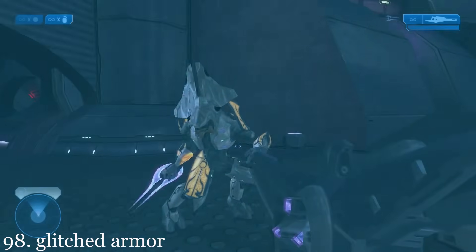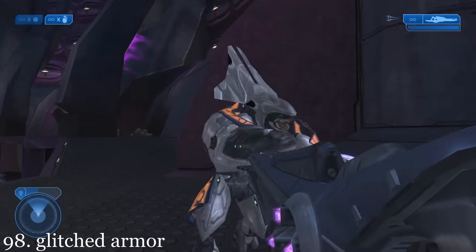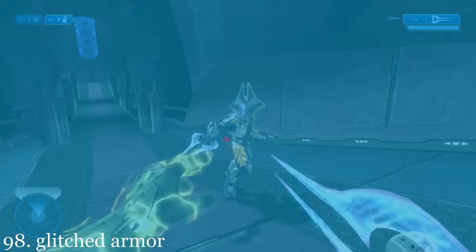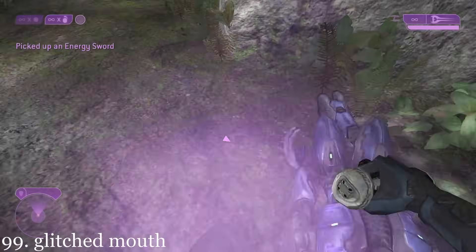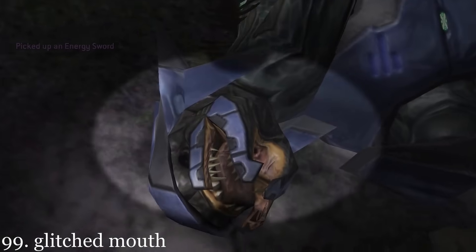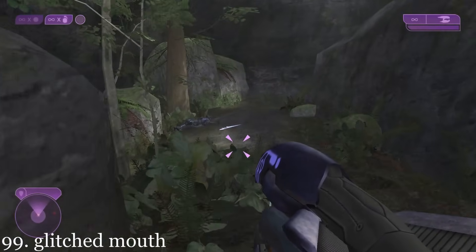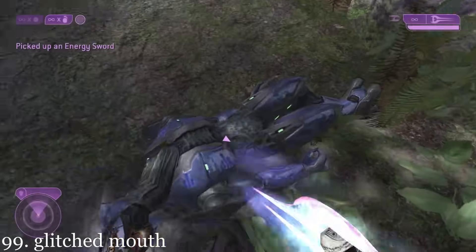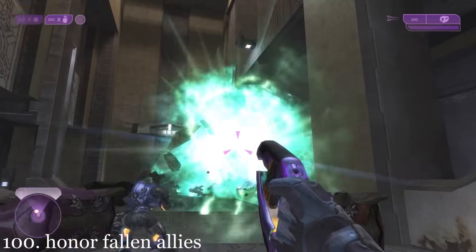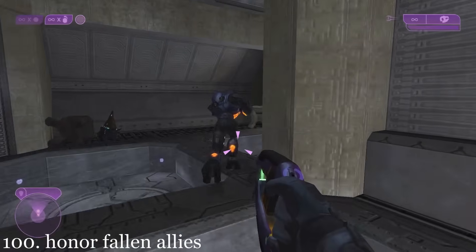The last elite the player fights at the end of this level, an elite counselor, has glitched armor that will change and sometimes combine multiple sets of armor together each time he loads in. This elite who says the line has his mouth glitched out where his mandibles do not move — you can fix this by simply meleeing him before he speaks. Elites will sometimes stop over dead bodies of grunts and elites and say a prayer, wishing them safe passage on the great journey.